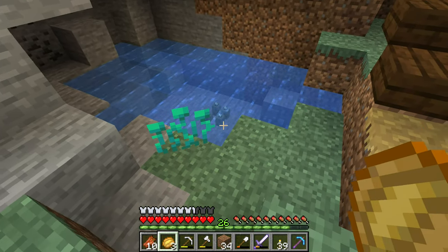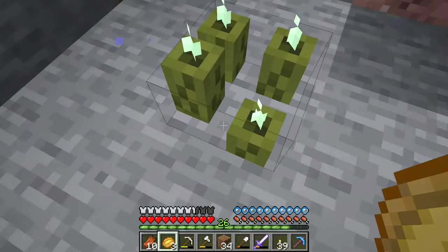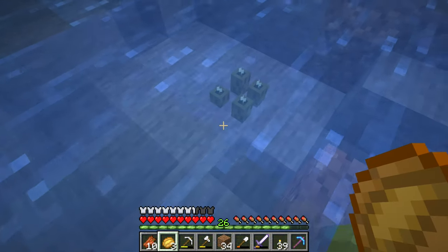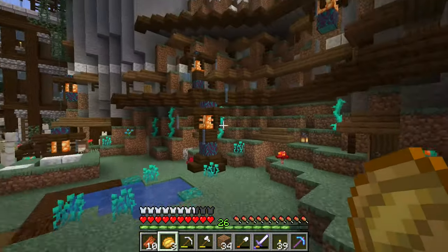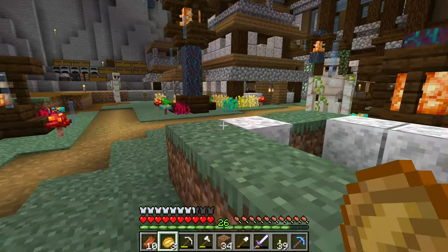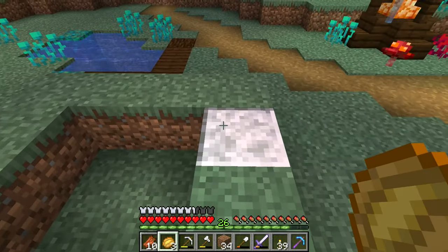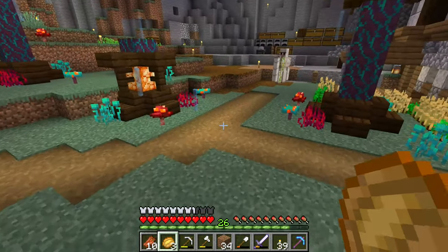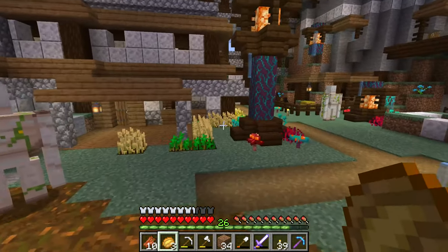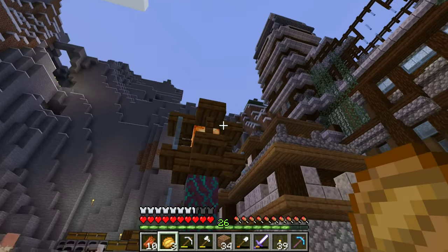Also, these ones — the sea pickles — they glow so lovely and I put them over here as well, so it looks really nice. I just mapped out this shape because I want to have some kind of building over here, and over here I want to have a little house as well. That will look really nice. Oh, and I think it's almost getting dark.